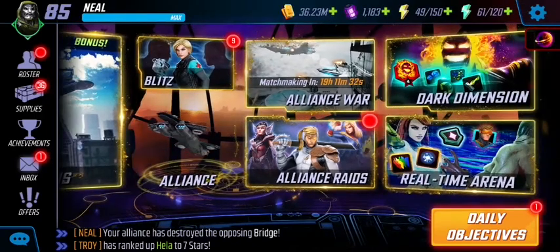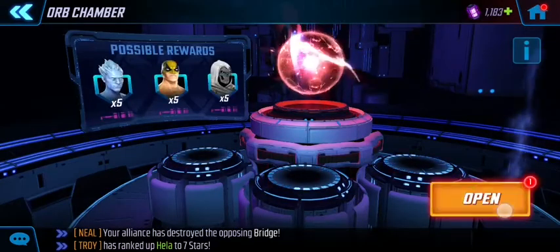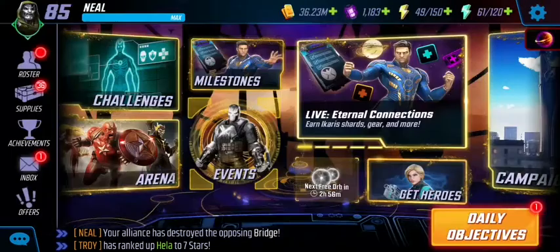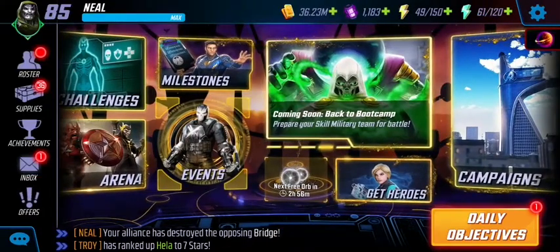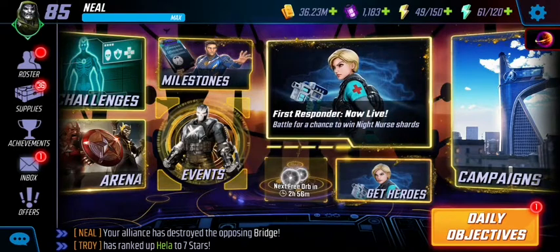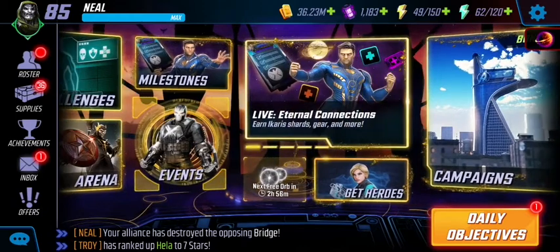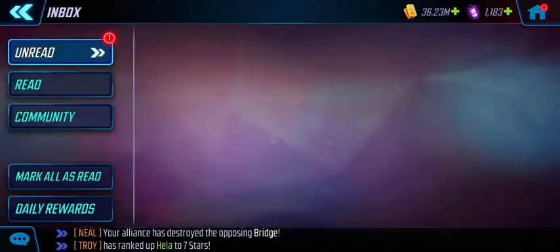Hi guys, in today's video we're going to go straight into whatever we can find, starting on the home page. We've got an orb and what happens here is it's automatically given after a specific amount of time. At the bottom of the home page it says two hours and 56 minutes, so we know we're going to get one orb for free. This happens daily and it goes up to two max on the home screen — if you don't collect your orbs they get stuck at two, so just keep replenishing them by opening them.